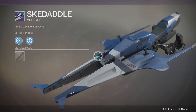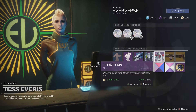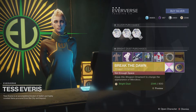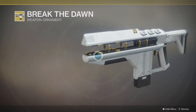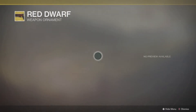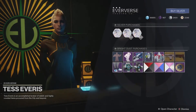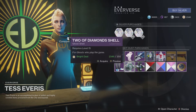We got the Skedaddle vehicle, Captain Nemo, and the Leonid MB. And we got an ornament for the Merciless that looks like the shader from the raid, to be honest — white and gold. I need this ornament in my life. Also the Red Dwarf ornament for the Sunshot. Selling boots this week and we got two shells.